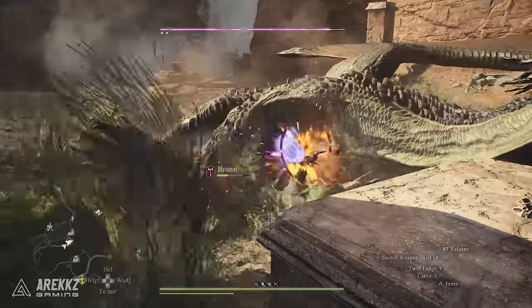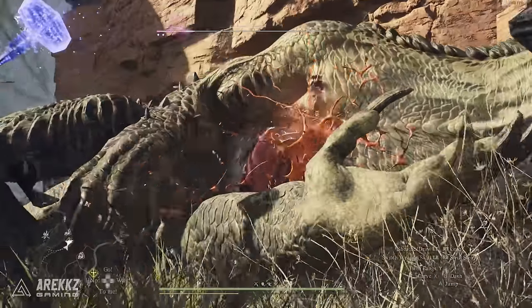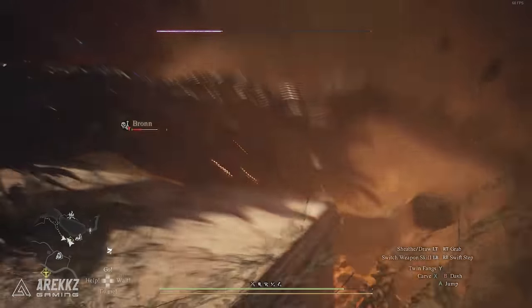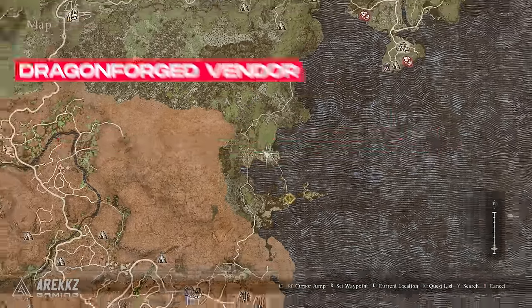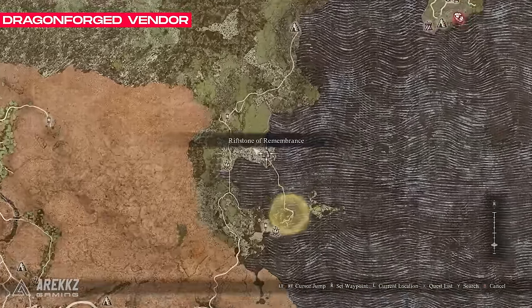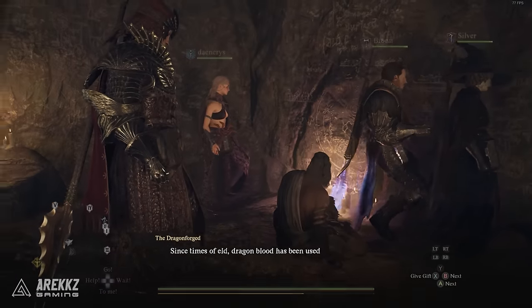After you complete the main story of the game, you can enter the game's true ending called the Unmoored World. You need to get here to unlock access to these powerful items. After that point, and also available in New Game Plus, you can speak with the Dragonforged NPC to gain access to a whole new array of extremely strong weapons and armour.